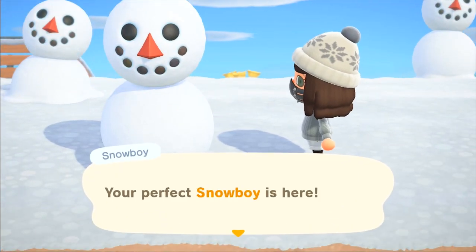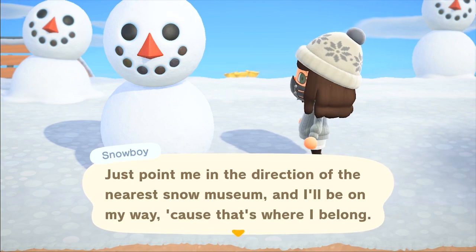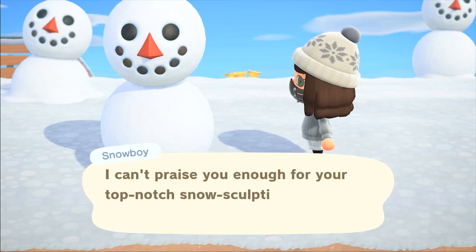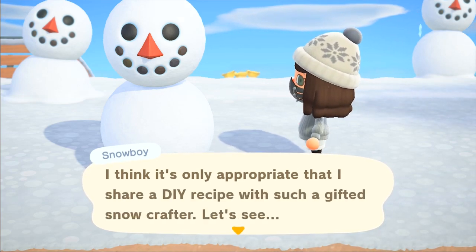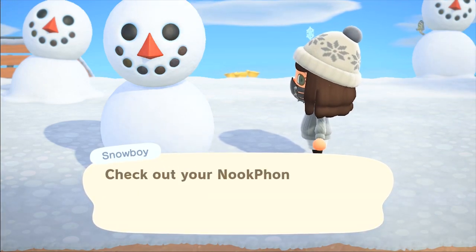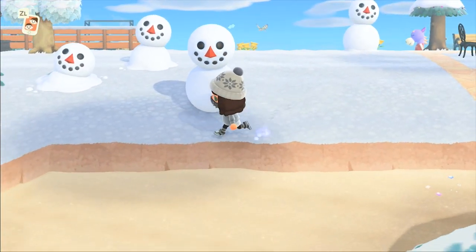Your perfect snowboy is here! So that was a perfect snowman. The snowboy says he's flawless and praises your top-notch snow sculpting skills. This is how you know you've made a perfect snowman — he'll give you a DIY recipe and tell you what it is. I got the frozen bed, I'm so happy! He also gives you a large snowflake, and that is that. So there you go, your perfect snowman.